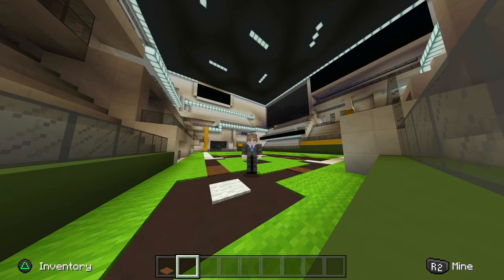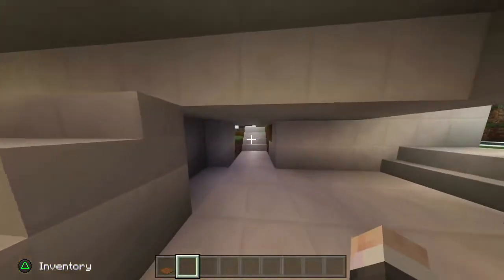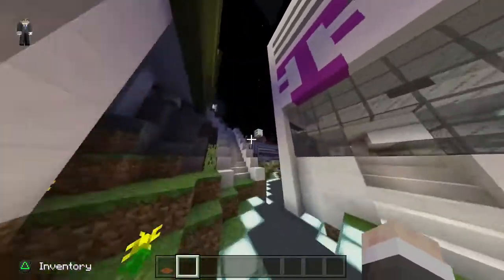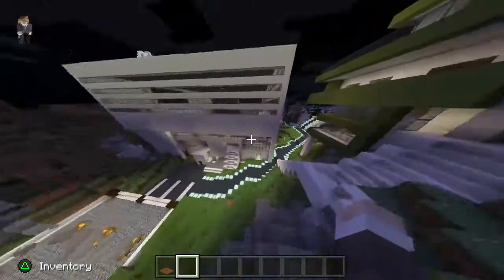Yo, what's going on guys, it's Fabus and G, back at it with another video. This is episode 7 or 8 of the Minecraft Renovations series. This time we recreated T-Mobile Arena, the one in Las Vegas, as our baseball field.